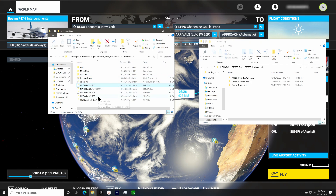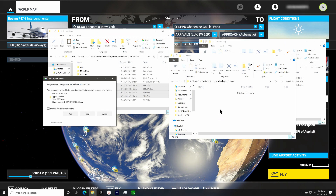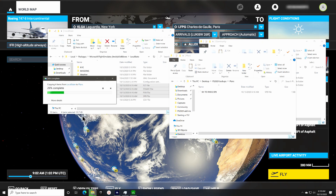Now select all of the planned files and press Ctrl-C to copy them. Go to your backup folder and paste them there with Ctrl-V. If you get a dialog box that says you're pasting to a location that doesn't support encryption, click on 'do this for all items' and click yes to complete the copy.